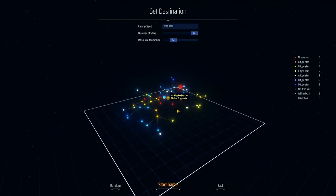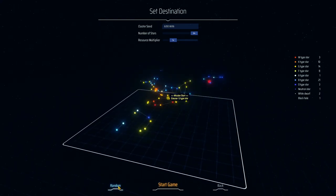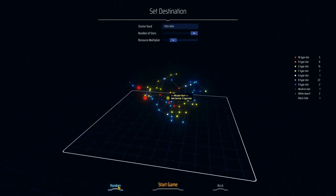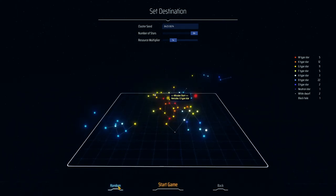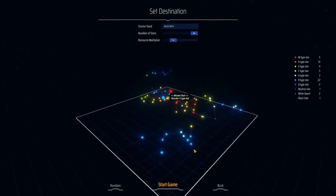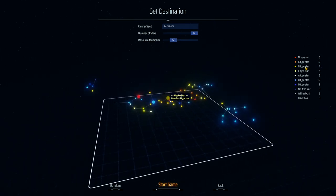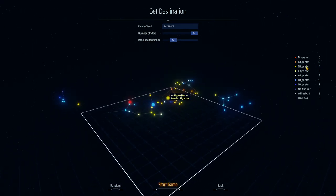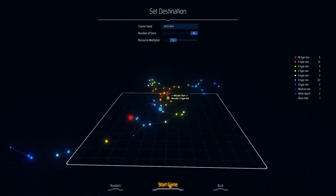64 stars, we're going to start on Mini Car G-Type - no I don't like that name. Zeta... let's find a cool name. Hercules, yeah, Hercules G - gangster. Hercules G-Type, that's what - G-Type Star is the type. Well, we're starting on Hercules, we are going to start on Hercules. Let's go.